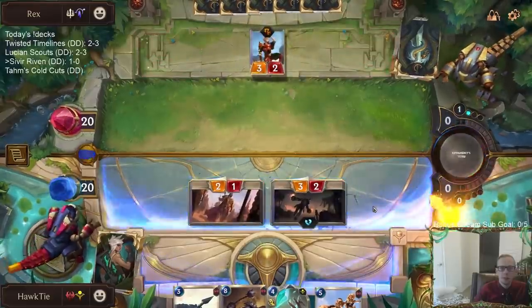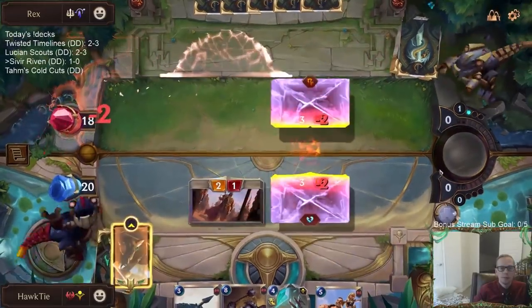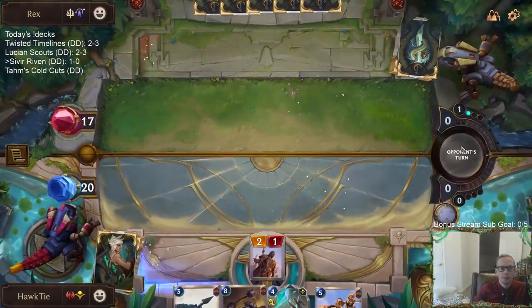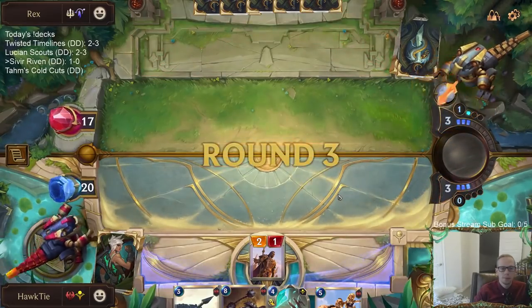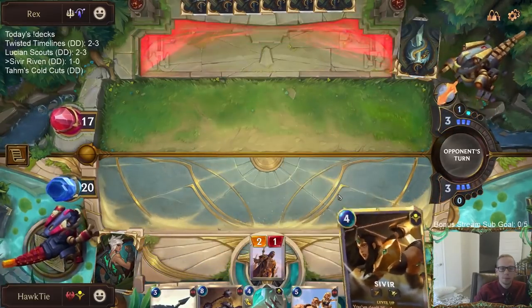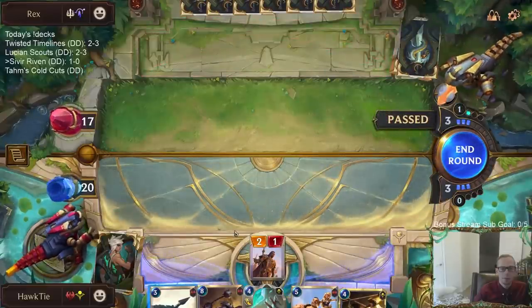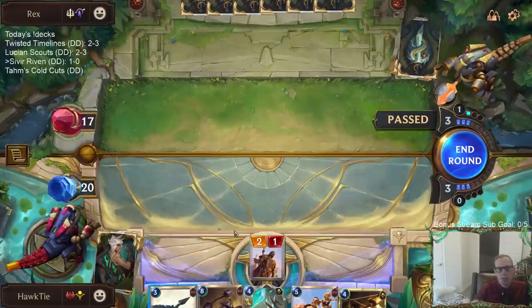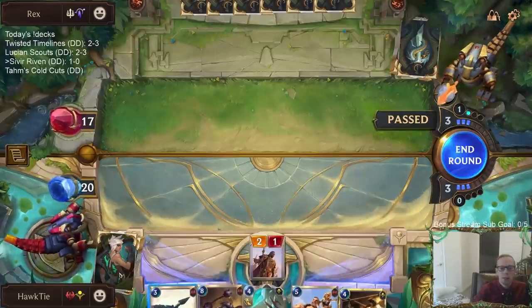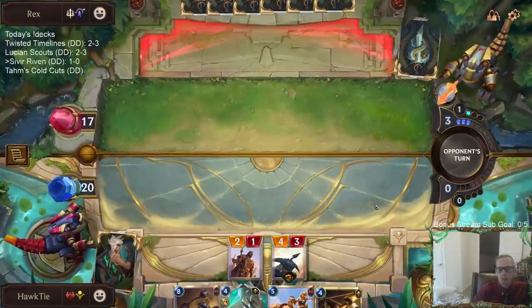At least it wasn't Mountain Goat. So if I play Iron Ballista it dies to Dragon Guard Lieutenant — I think they probably have another Lieutenant how they're passing — but that means that's one less Dragon Guard Lieutenant to kill Sivir.